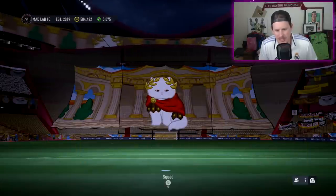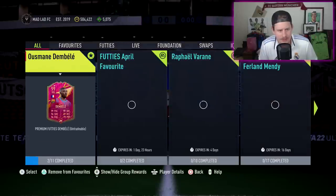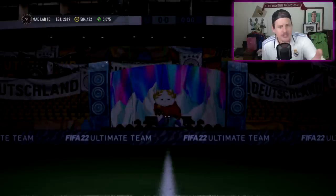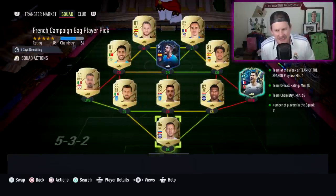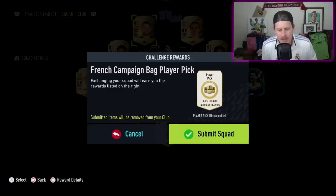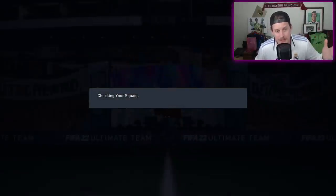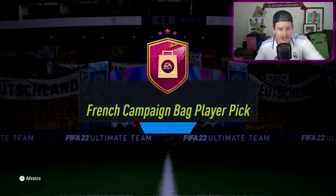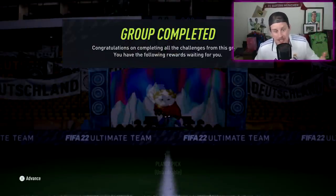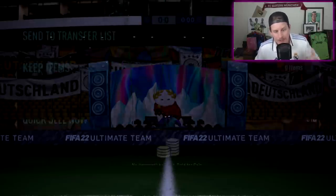Now we've got the Footies French player pick to open. The Footies content has been kind of a dub — these were scuffed yesterday for the first 24 hours and fixed around 3 a.m. It requires an 85-rated squad, team of the week or team of the season. I think the French cup is a dub if you have an OP French squad, and that's probably one of the reasons some of you do the French campaign for the player pick — there's a possibility of Mbappé or something crazy.